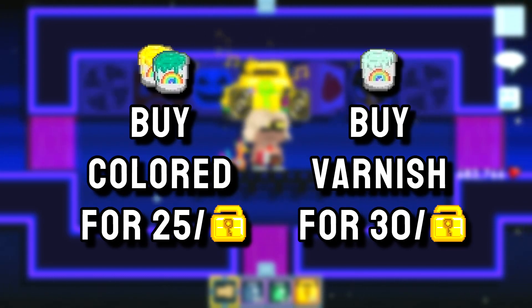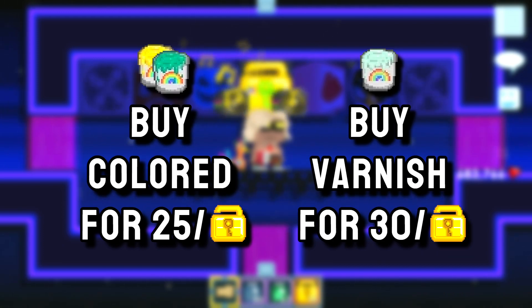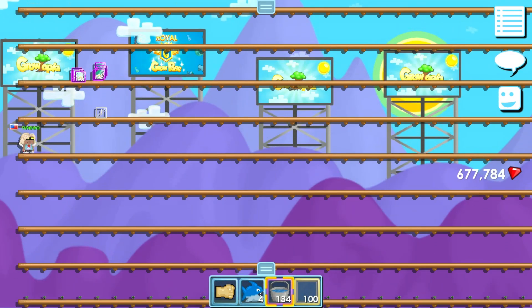Then you will want to find the paint bucket called varnish and get the same amount of varnish paint buckets as you have for the colored paint buckets. You will want to buy them for about 30 per world lock. After getting the same amount of colored and varnished paint buckets, now is where I can tell you why you need the 100 background blocks.